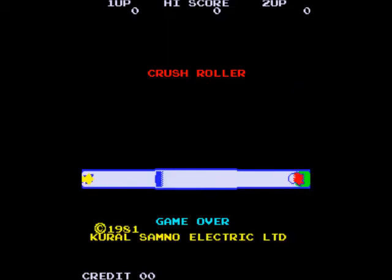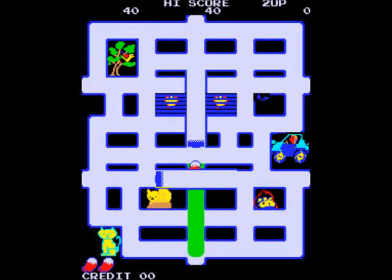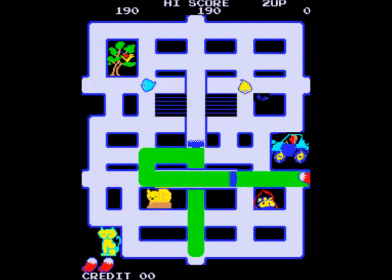That's Tony 158 and today we're going to play Crush Roller. The player has a paintbrush in this. It's a bit like Pac-Man — you have to colour the map in instead.